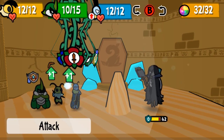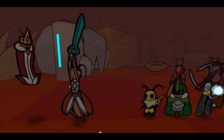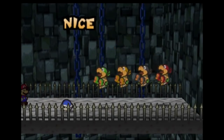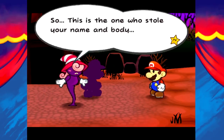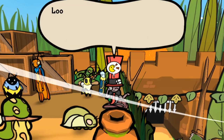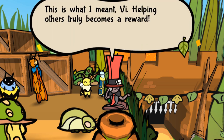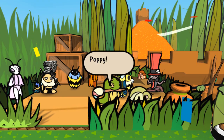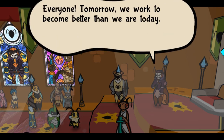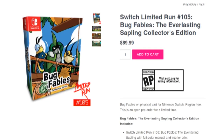Bug Fables: The Everlasting Sapling is like the Goldilocks of storytelling — a lot of characters and dialogue, a lot of story arcs and twists, but just enough to remember comfortably without having to run to a wiki. The influence from Paper Mario is unabashedly apparent, but the writers do so much more with these complex and deeply motivated characters, intricate bits of lore, and well-foreshadowed twists. I really hope the folks at Moonsprout Games keep at it, developing great games with writing on a similar par. Kudos to the developers for making this amazing game — I can't say enough how much I enjoyed playing it.